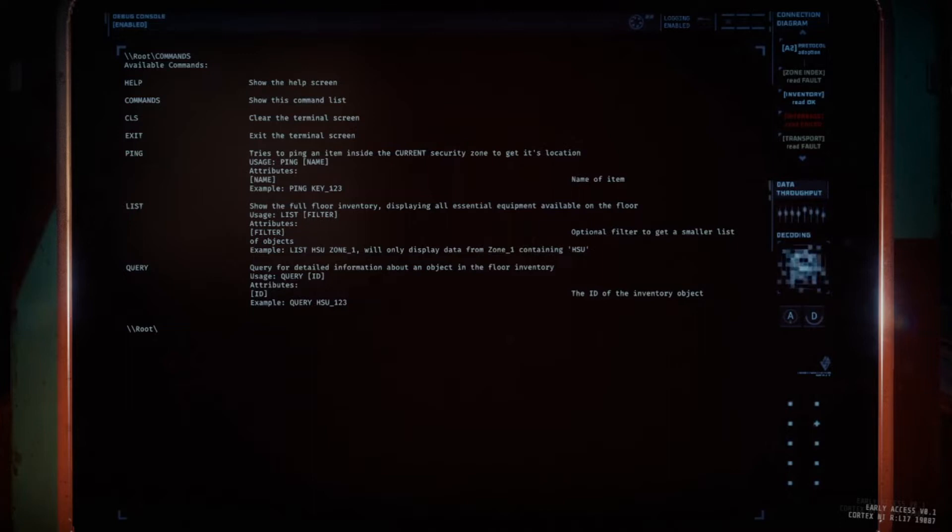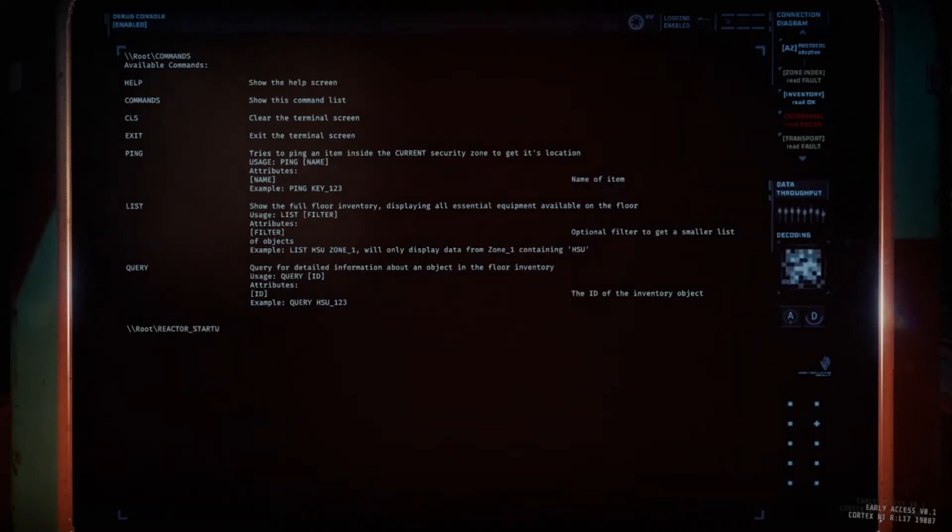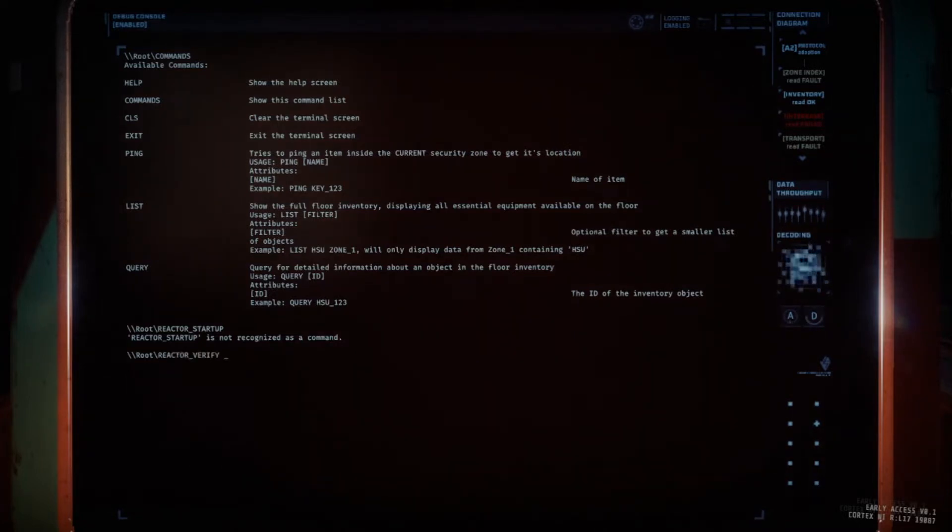Down the road there are two more terminal commands used in C1 and D1. You type REACTOR_STARTUP to start a reactor, and then you type REACTOR_VERIFY followed by a four-letter random word. Without spoiling it, that's a command you will have to input into the terminal at a reactor later in the game. Those are the main terminal commands — now we're moving on to hacking.